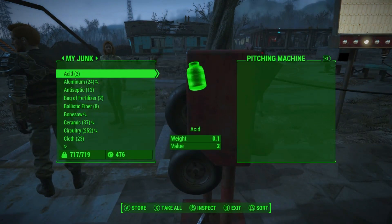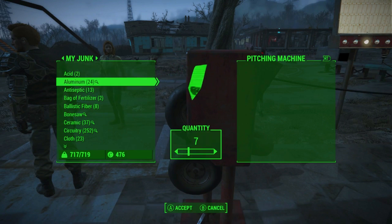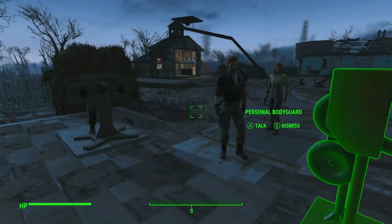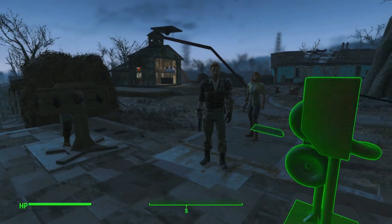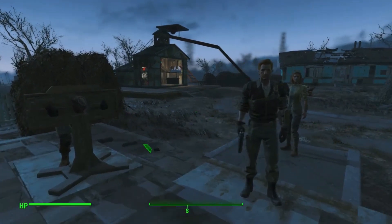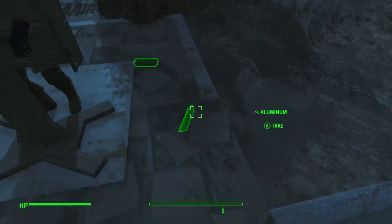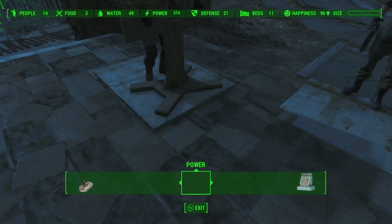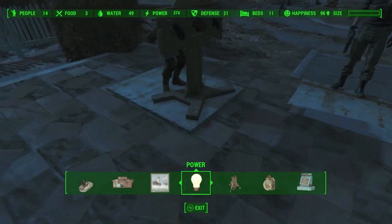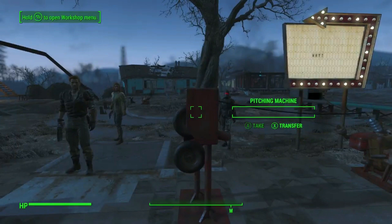So the pitching machine — I do want to throw a couple of things at him. I might have to move him a little bit to the left. Well, it's the thought that counts. Anyway, this DLC adds quite a few items to the workshop.